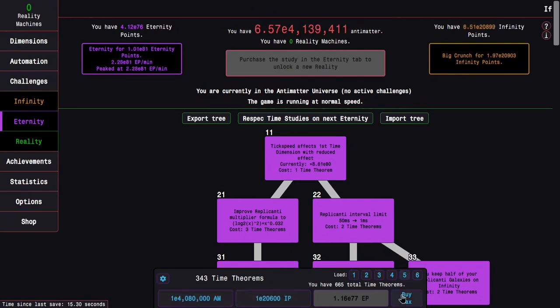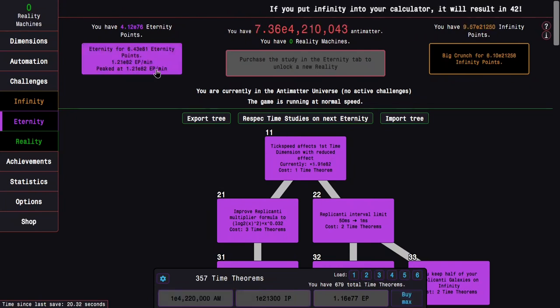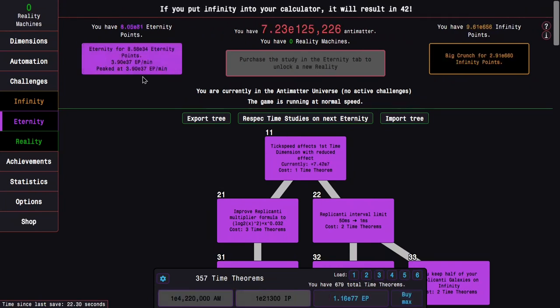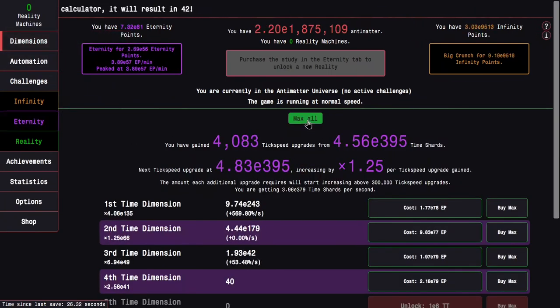E80 eternity points right there. There's not much else to say — you can get more time theorems. It's really just the same thing over and over again.